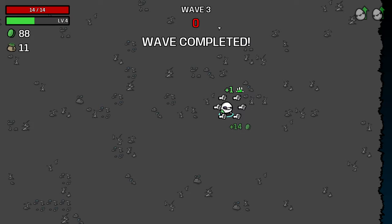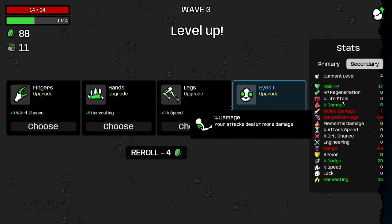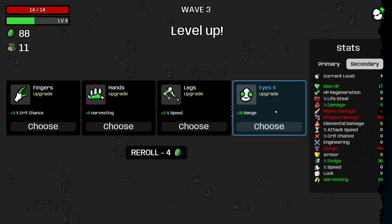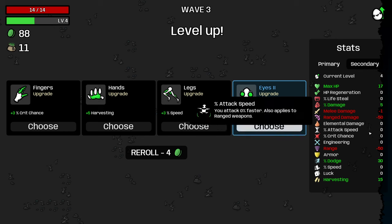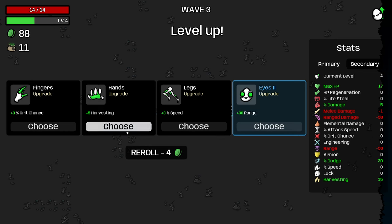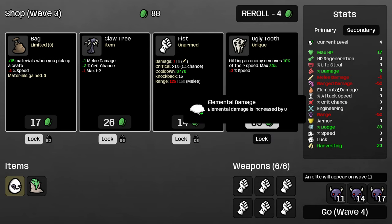On these waves, try to clear those big pods of enemies as well. I'm going to take some max HP — we want to get that up because our range is pretty bad. I could take some range and regain quite a bit, but I'm just going to increase my harvesting instead. We can get that to 40 pretty early, and then it will start gaining two per wave, which is really nice.